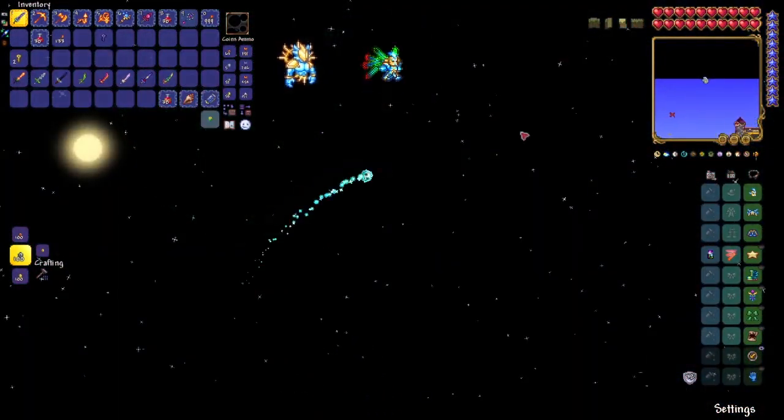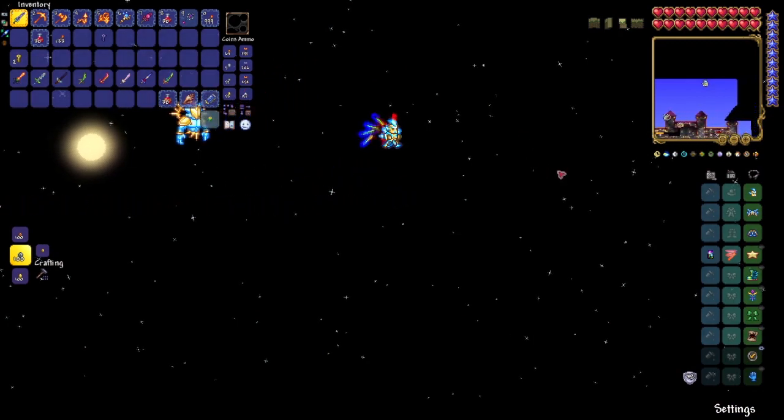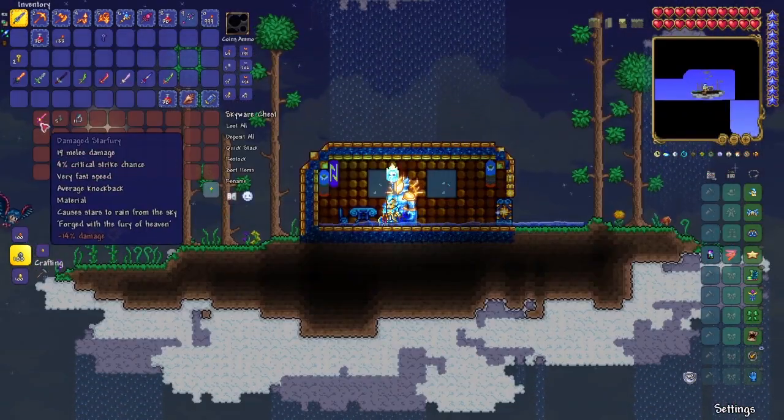The next sword is the Starfury. You can find them in floating islands around the map. As you can see, here is one, and there we go — there is the Starfury.